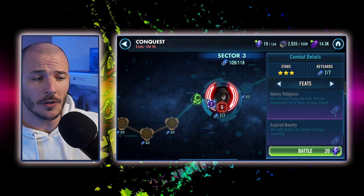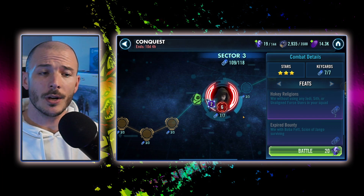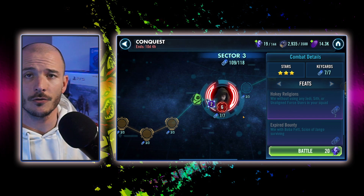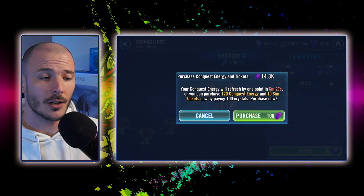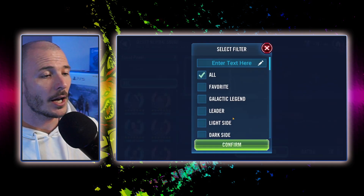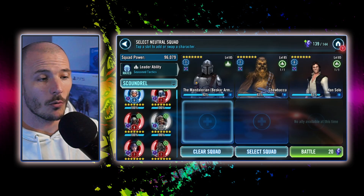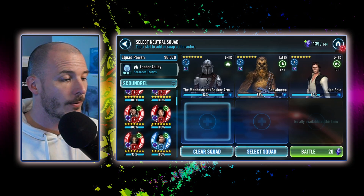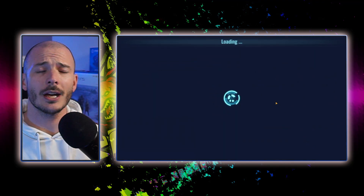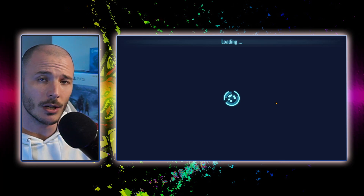Moving on to the boss feats — we're going to start with the mid-sector boss feat here against Palpatine. We need to win with Hokie Religions, which means no Jedi, Sith, or unaligned Force users. We also need to win with Boba Fett, Scion of Jango, surviving. If you have Jabba the Hutt, use Jabba with Boba Fett as a fifth unit and you will get this feat without issue. Instead, we are going to take our typical scoundrels — because scoundrels win matches. We'll go in with Mando, Chewie, Han Solo, Dash Rendar, and Scion of Jango. Chewie is crazy with Amplify Agony — you shoot first, and then as soon as Chewie goes, you win. Visus Marr and Starkiller suck, so maybe just go immediately after Starkiller and kill him.